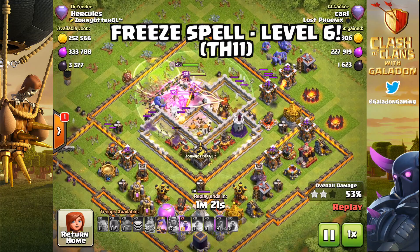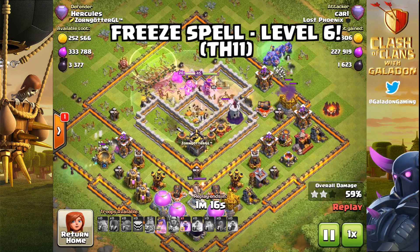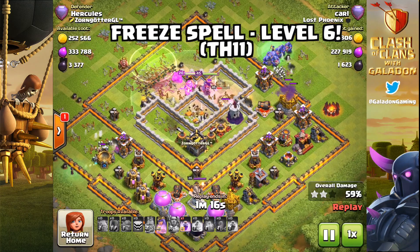The freeze spell — level 6 freeze spell is coming to Town Hall 11. That is pretty powerful and is going to help out with that Eagle Artillery. Excited to see that — it's definitely a spell I use a lot.